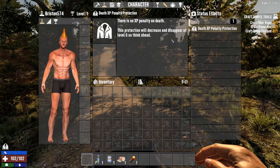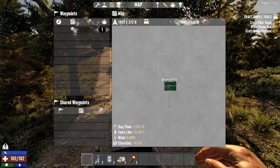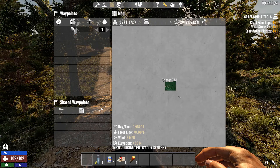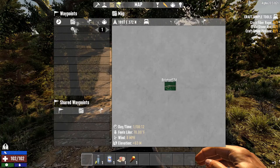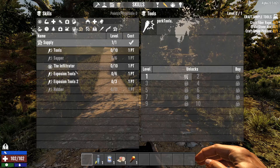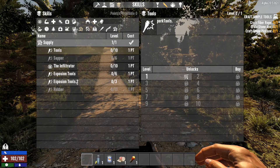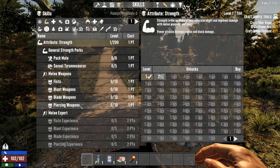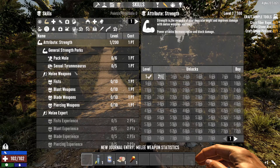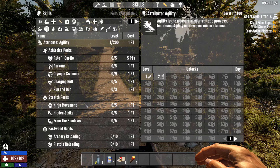You spawn with nothing and have to figure out what you're going to do. I'm playing on a Navezgane map and this is a character I've been playing separately for a while, enjoying what the mod adds. It really makes you think about how you want to build your character. You can't just go straight into a plan like in vanilla — you really need to think and plan things out. With friends it's even better.